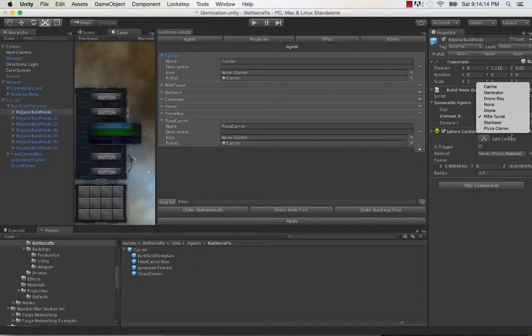I can type in P and it automatically highlights it. From there I can select pizza carrier, store that in the variable, and reference this data item. Get the nice name, the description, the icon, and of course the game object.